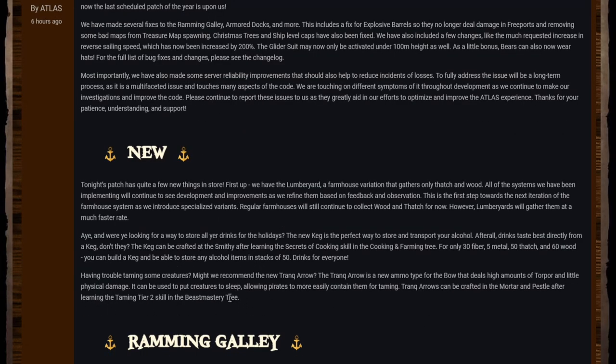In the last video I mentioned they were working on a new taming system. I think the tranq arrows are a quick fix for now to improve taming. They've added tranq arrows — obviously we all know that comes from Ark — and it's going to put creatures to sleep. I don't quite know whether you'll have to sit there and feed them or put food in the animal's inventory like in Ark. We'll have to have a look.